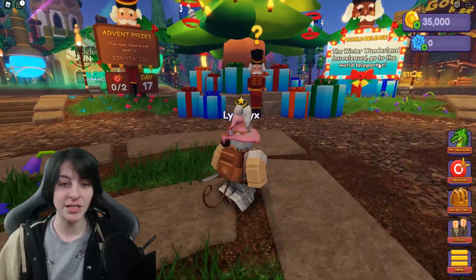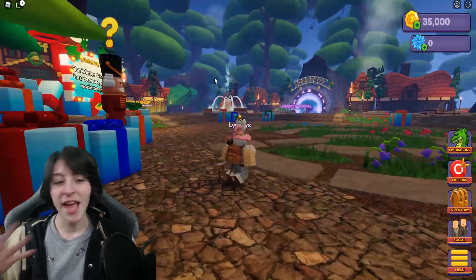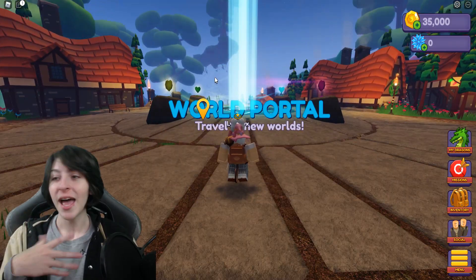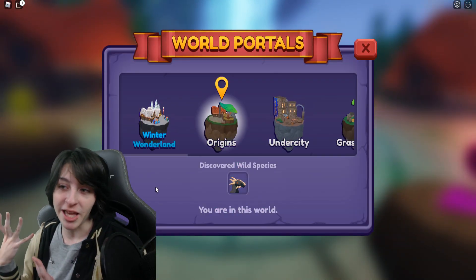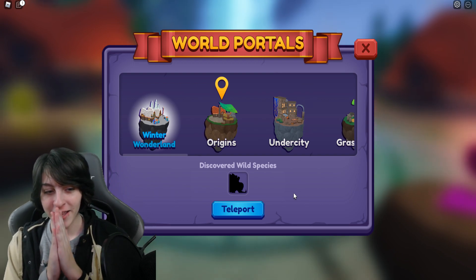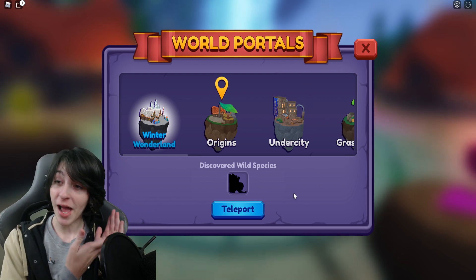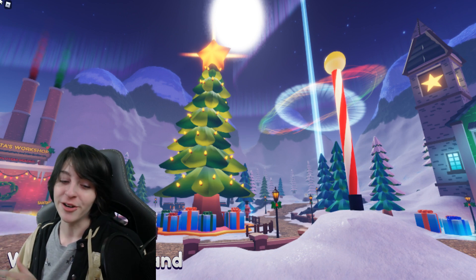So the winter wonderland has released — go to the world teleporter. This is not the actual map yet; as you can see it says day 17 on here, and as I'm making this video it is actually the 16th of December. The 17th is going to be tomorrow. We have the snowflake currency in the top right corner. We can see the Tusk right here — I think when they actually release it they're gonna be adding the other dragon into it. They did say they haven't completely finished everything, so we'll see everything tomorrow.